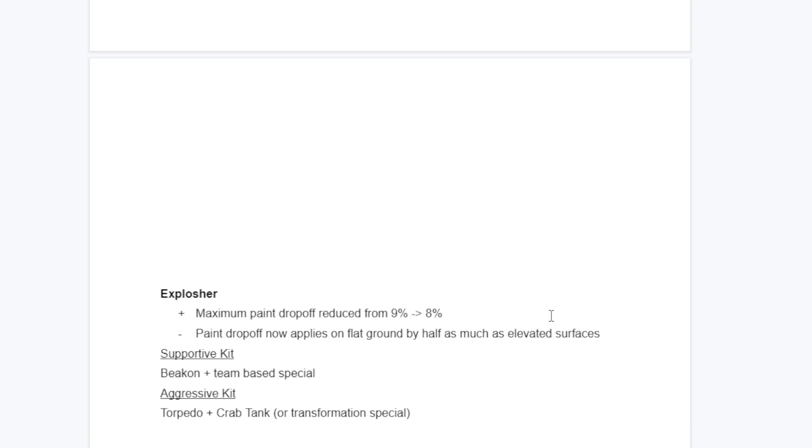For the aggressive kit: it would have to be a transformation special - it can't be Zipcaster because it'll zip in and be aggressive, which doesn't fit. For an aggressive Explosher kit, it would have to be something like a transformation special. I'm not really sure how well an aggressive Explosher could work out - I would just like them to try an aggressive Explosher kit.